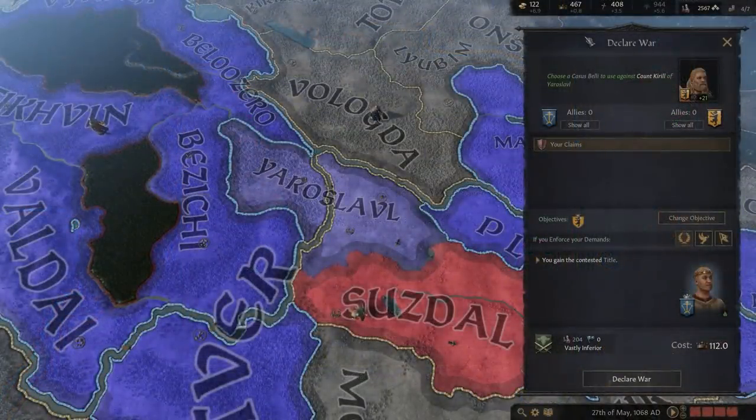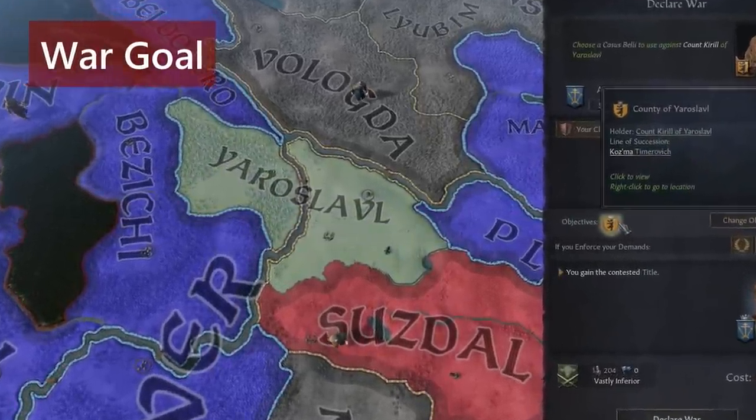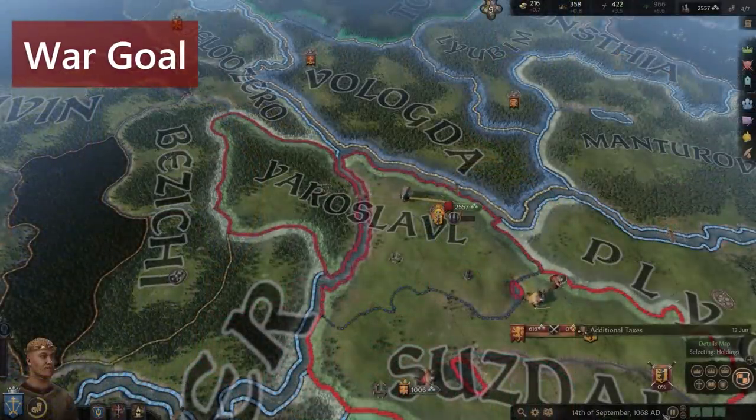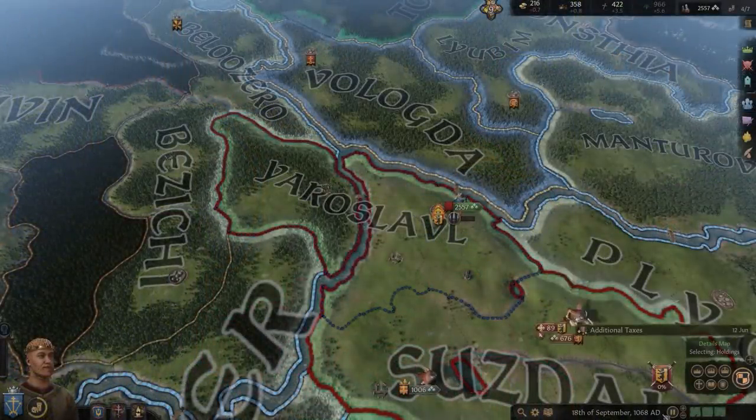When your ruler has a real claim or even a fabricated claim, it's important to pay attention to the war goal. The war goal is usually the casus belli target or county. If you control this target, you will get a war score boost that ticks up the longer you hold it.